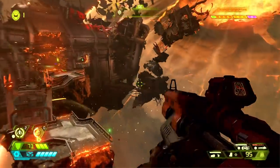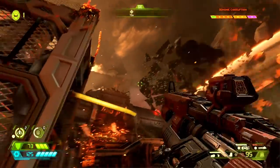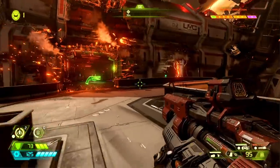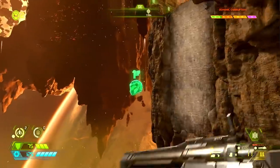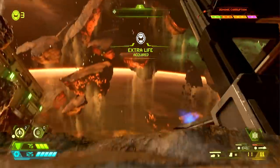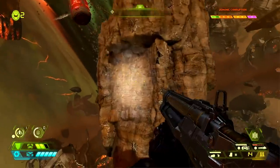You can now swing on bars littered around your environment to close distances, which happens automatically when you're close enough. Another new trick is scaling climbable walls, achieved by clicking in the right stick at the moment you smash full speed into one. Expect to use this new power to zip across hellscapes at demon-defeating speeds.